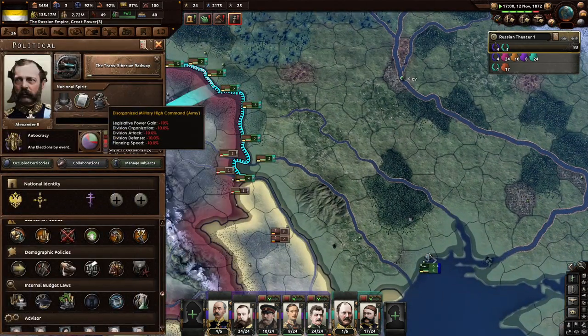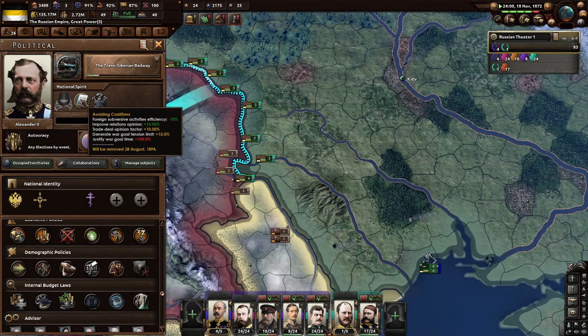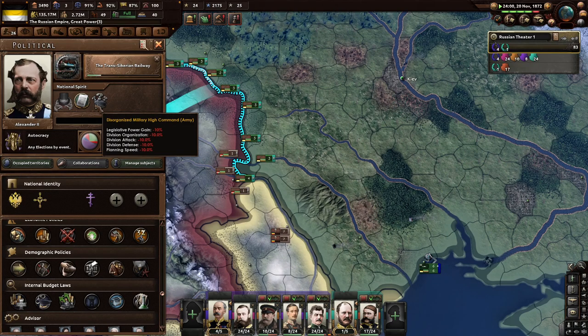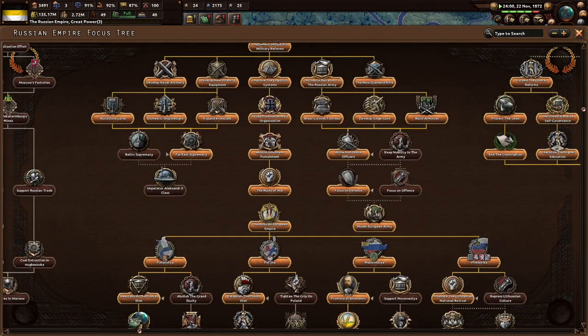We ran out of a lot of national spirits we had before — we had quite a few and now we don't have any, which kind of sucks. We have a slight colonial detrimental impact. We've been avoiding coalitions, which is fine. How do we get rid of disorganized military high command for the army? I thought going down this path would help, but I guess not.